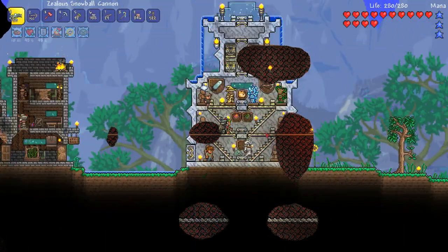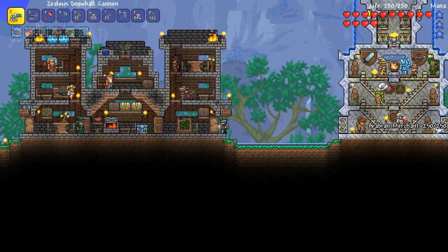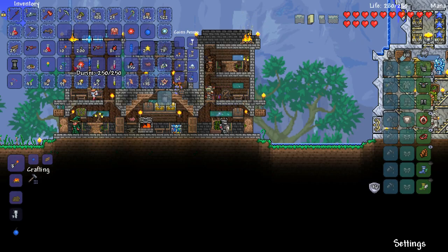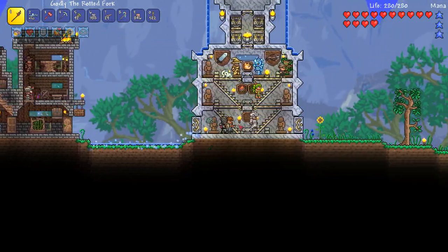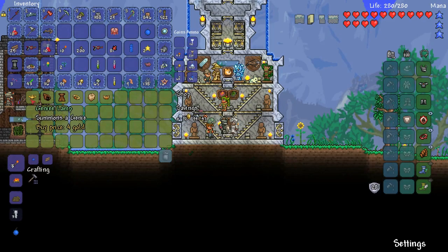We've got to open some treasure. Well, back at base and it's a nice new day and it looks like we have a new NPC moved in, which is awesome! But before we have a look at the cool new guy, let's open our treasure bag. Man, godly rotted fork, so awesome! I can't quite remember - I know we get Brain of Confusion. Ready? Three, two, one, boom! Oh yeah, Brain of Confusion, tissue samples, and tons of crimtane ore. That's pretty sweet.